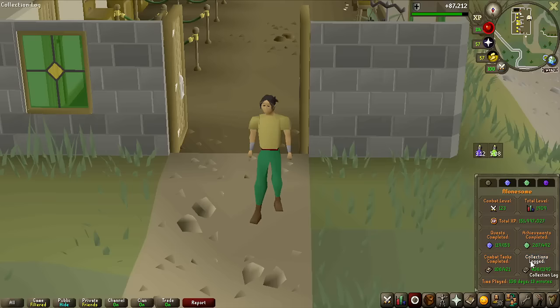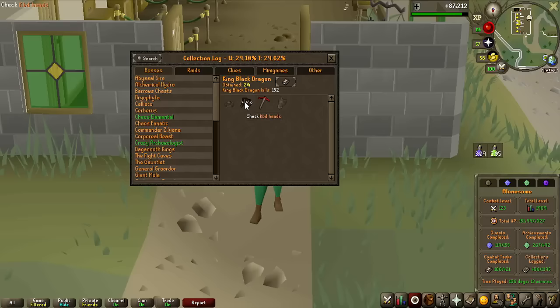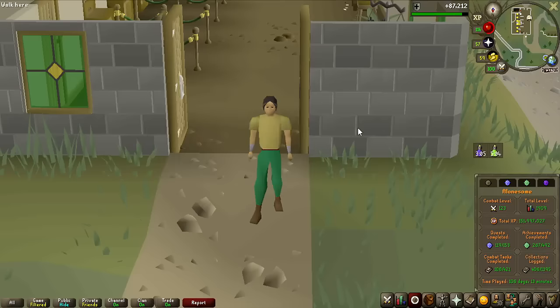Before we get into the next thing, let's check the collection log — there it is, the KBD Heads. We only need the pet and the Visage now. I say 'only' but that's quite a grind. I might go for it in the future, who knows, but for now that's where we'll end on that boss's log.